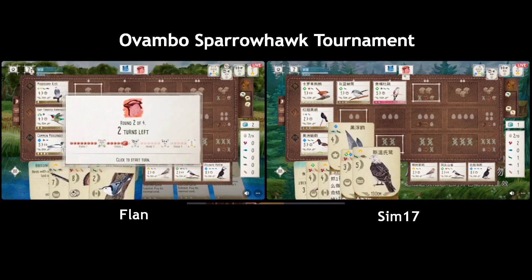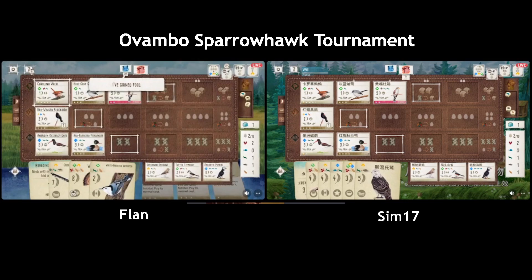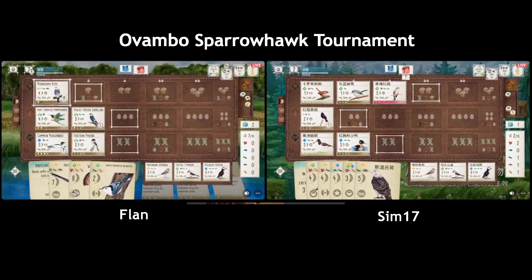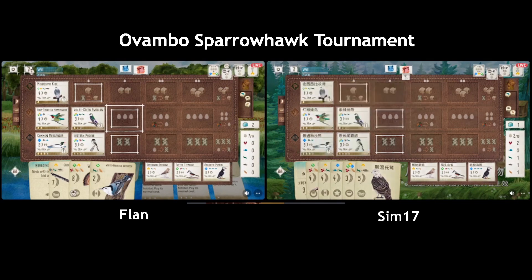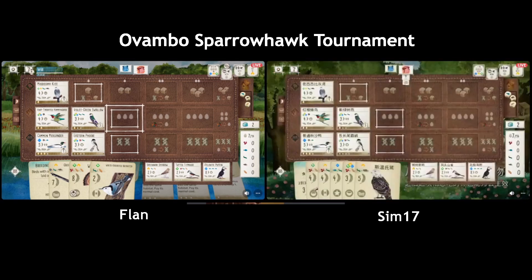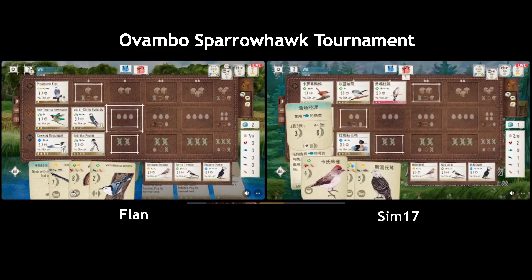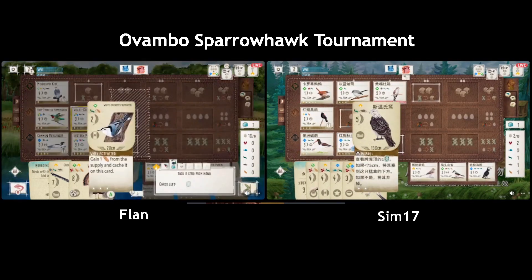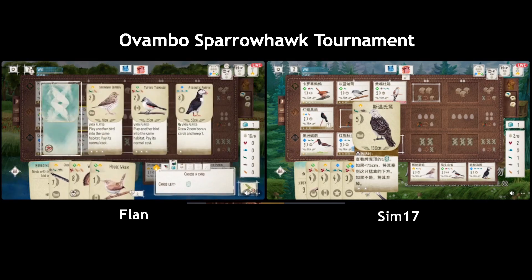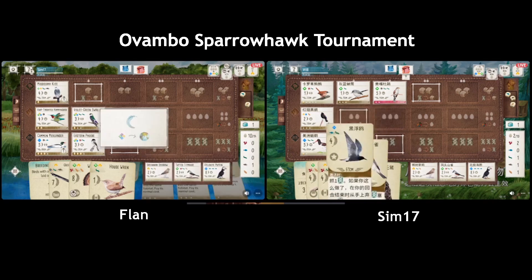They discarded the Anhinga for extra food — all gone. So what, they're gonna play the Tern now? If they want to play the Tern they should have played it to earn the second end of round goal, because that's giving Flan like a five-point lead — that's not nothing. Are they banking on the pink power? No, the pink power doesn't go to platform, it goes to bonus.